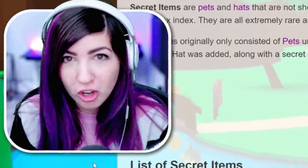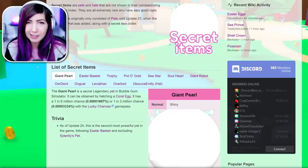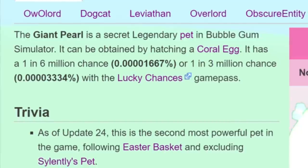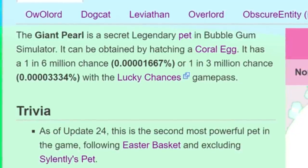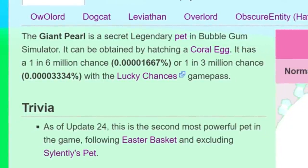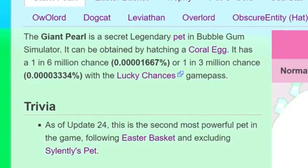A lot of you have been telling me about the giant secret pearl pets in the coral egg in Atlantis, so let's take a little look at the wiki. The giant pearl is a secret legendary pet in Bubblegum Simulator. It can be obtained by hatching a coral egg. It has a one in six million chance, or one in three million with the Lucky Chances Game Pass.